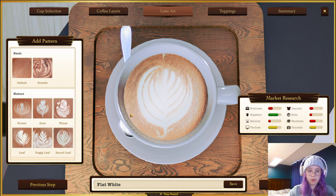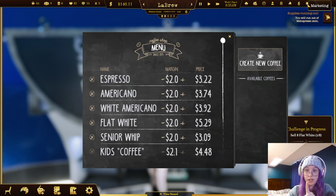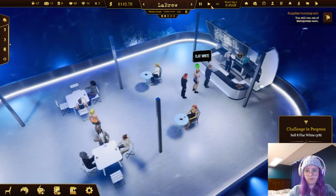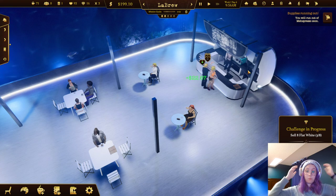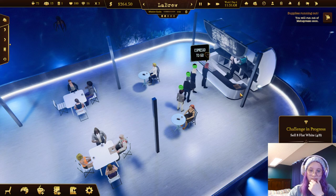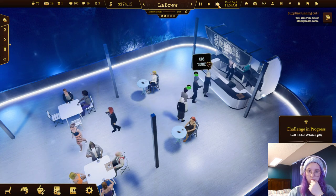Someone ordered a flat white - we're up to two! I can mark the flat white to target specific customer types. The real problem is hardly anyone likes the flat white. Can I edit it to make hipsters like it more? The cup capacity is full, but I can add latte art - the foggy leaf makes it green for hipsters! Let's save that and market it to hipsters.